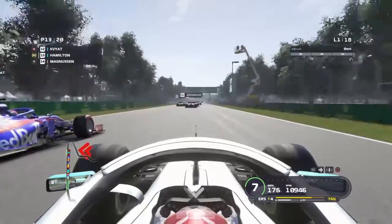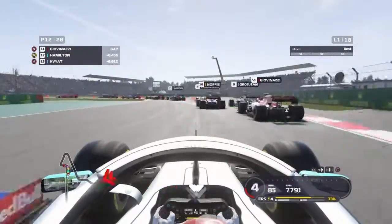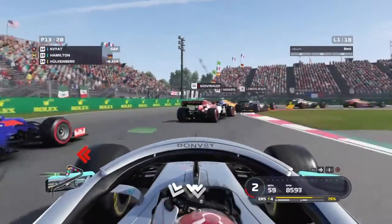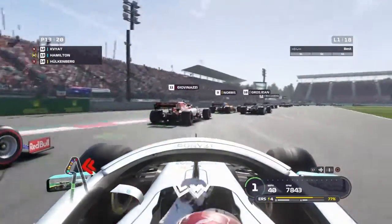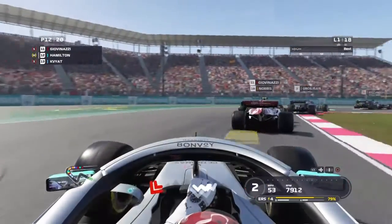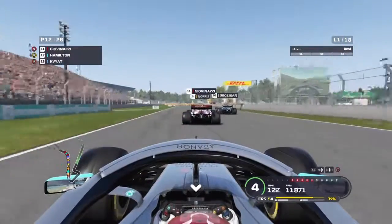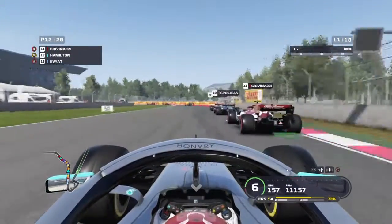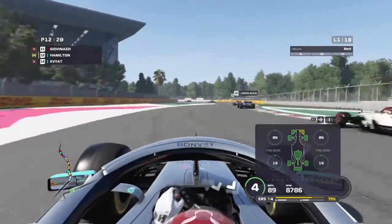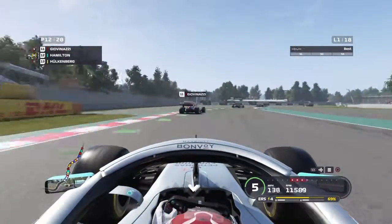Along the back straight we pull alongside Kvyat, and as we try to dive bomb he dive bombs us, almost hits Giovinazzi, and has to cut over the grass. We do the same just in case I'm understeering into him. As we go into the double right-hander we get the job done past him. We approach Giovinazzi and make a big dive — we hit our front wing off Grosjean but it's okay so we just keep using it.